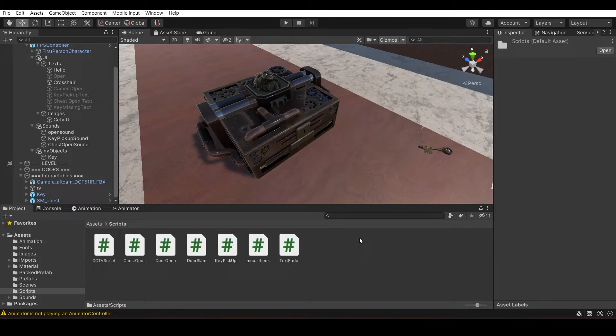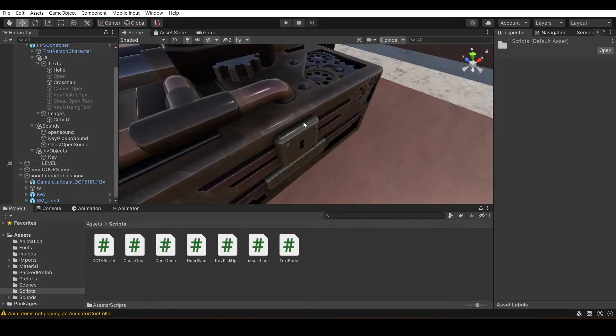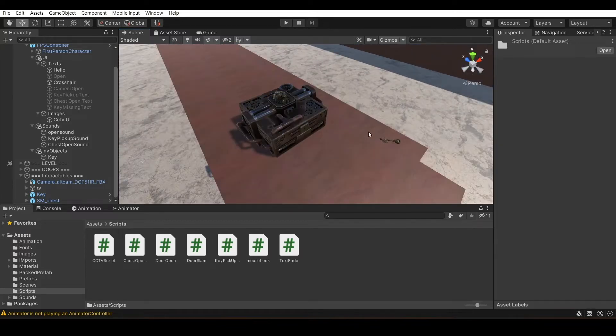Welcome back. In this Unity tutorial, we're going to learn how to make a chest open, pick up items from it, and how to use a key to unlock it. If you don't have the key, the chest will not unlock. This is not going to be a simple thing, so you have to understand. Let's begin.